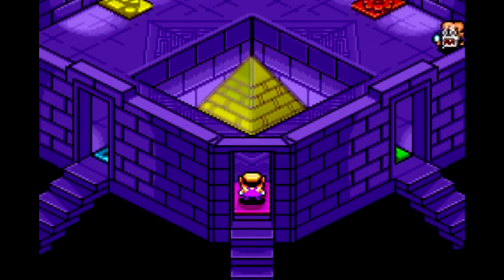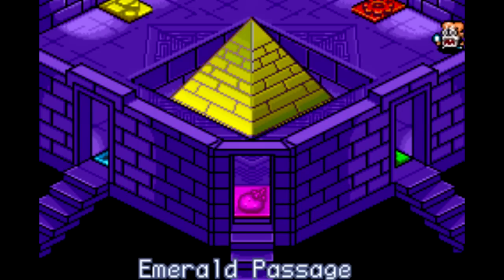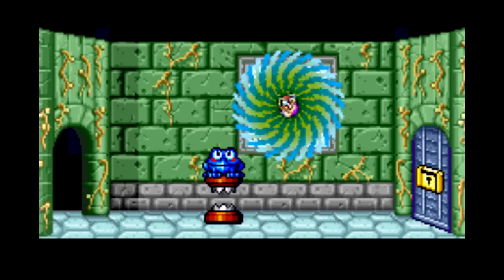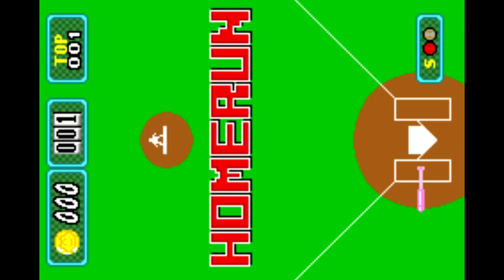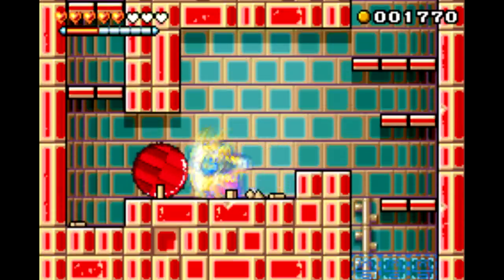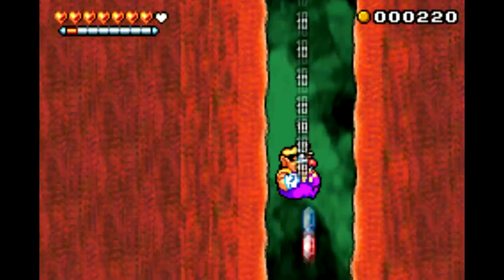One thing Wario Land 4 has in common with its predecessors is the overall structure. You still have to unlock levels as you go by collecting all sorts of items. There's so much stuff to collect here it almost feels like I'm playing a New Super Mario Bros game. There's a ton of stuff to unlock, all sorts of goofy minigames, like this weird home run derby game for instance — this looks like something out of an Atari game, it's more amusing than anything else. The structure here lends itself to be played out in multiple ways; it's a great 100% run game, or you can say screw it and just speedrun straight through to the end, which is a pretty good challenge as well.